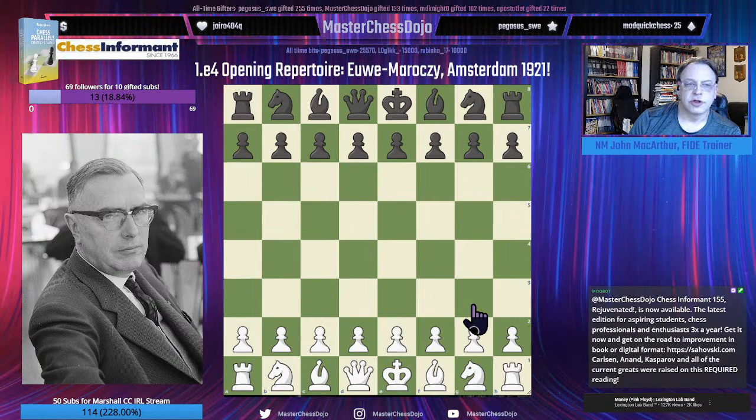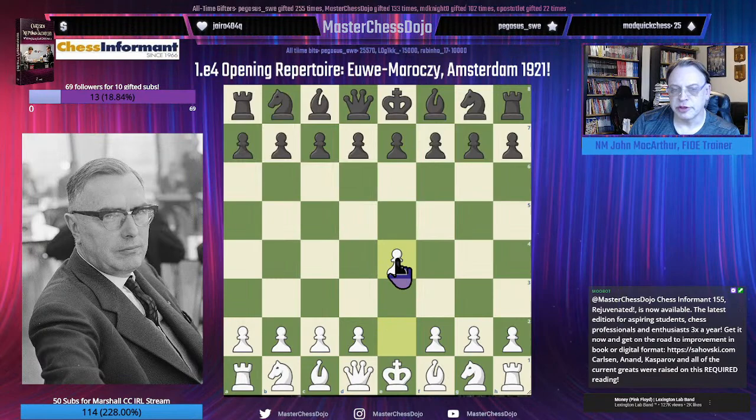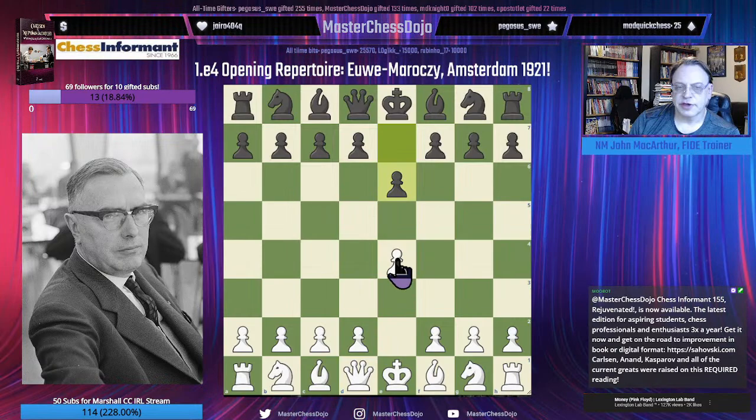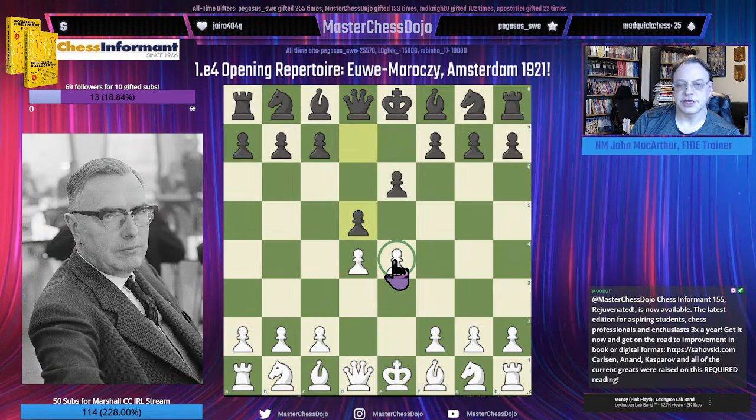Just a note that with 1.E4, we're going to have to face all sorts of semi-open games for the most part. Probably the most annoying semi-open game that an E4 player might face is the French Defense, because this requires a significant amount of pawn play in addition to piece play. The French Defense is one of the four main defenses that attack the E4 pawn.